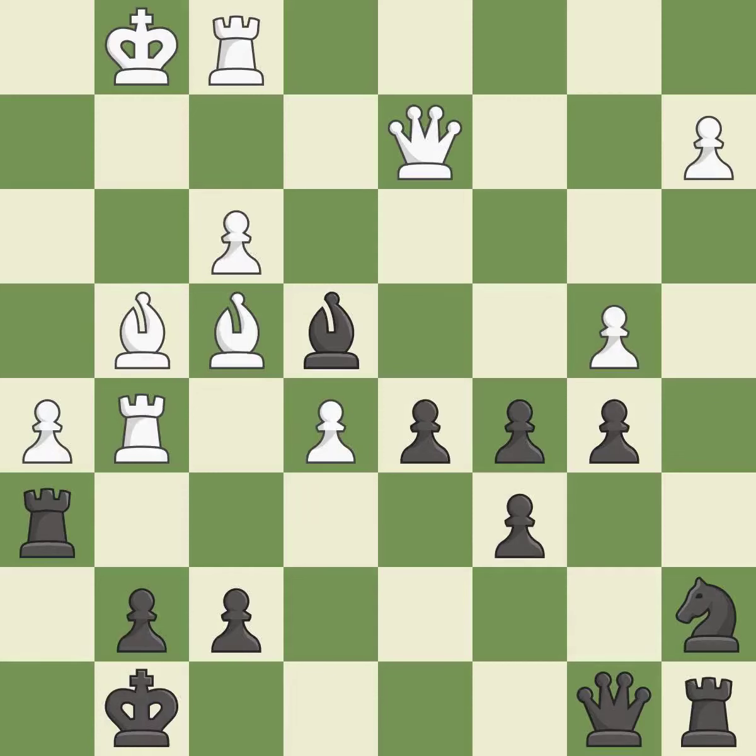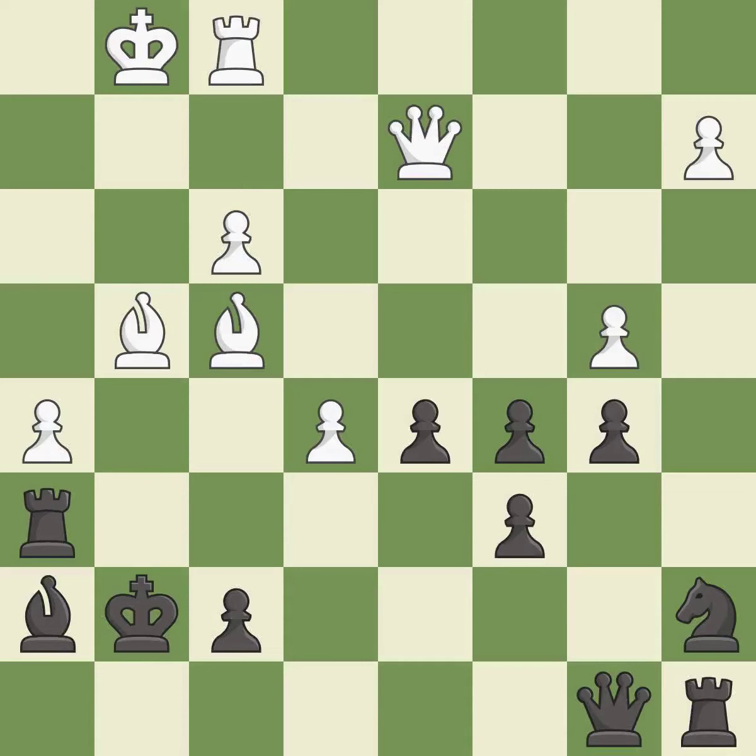This wins a bishop — it is best. This move puts the bishop on a safer square — it is excellent. This simultaneously reveals an attack on a rook and checks the king — it is best. This allows a forced checkmate — it is an inaccuracy.